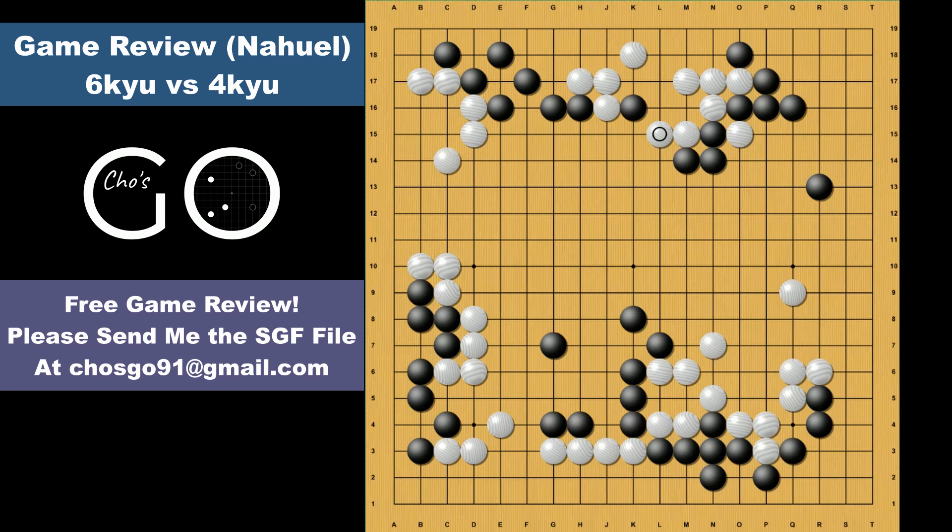Now clearly black is ahead. But here black plays this one space jump, which is unnecessary. Back here, this one space is a much bigger move that puts black ahead on points. Continuing the real game, white pushes and black extends, which is another move that is hard to understand. I'm guessing that this extension is maybe a misclicked move. Here of course black has to block.